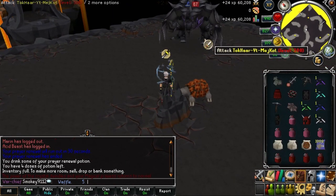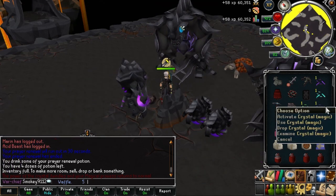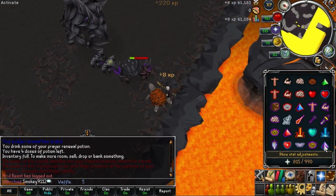From here you should decide if you are going to keep your remaining magic crystal or drop it. I would suggest for beginners to drop their extra magic crystals to save inventory space.